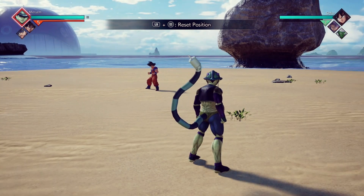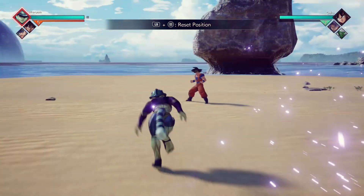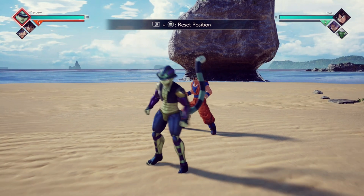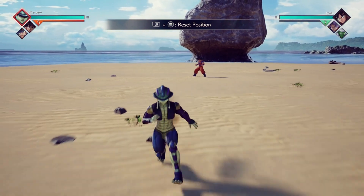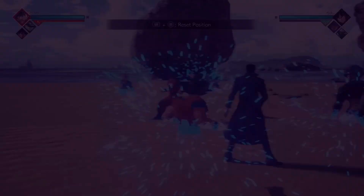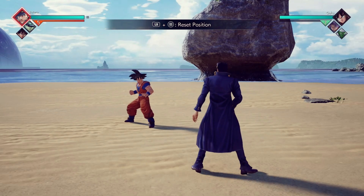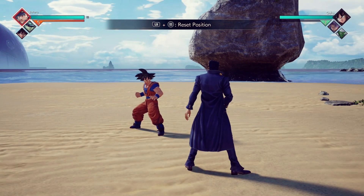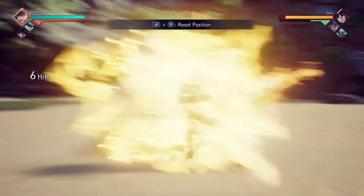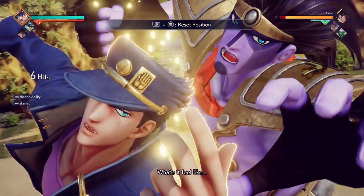For starters, we're going to start with the most basics of the basics, which is going to be 6 lights. Let me go ahead and switch out to Jotaro. There are many different ways, and certain characters can only do certain ones. So we're going to be doing 6 lights - and that's how you know you did 6 lights. Then you walk up just a tiny bit.